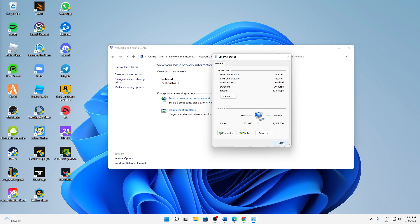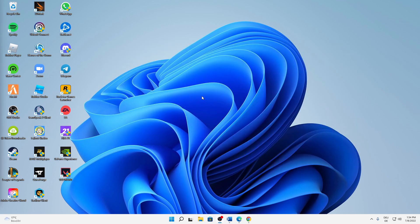Click Close on each of the open windows to apply the settings. And that's already it — that's how you can fix connection and server issues in Lost Ark. I really hope this helped you guys.